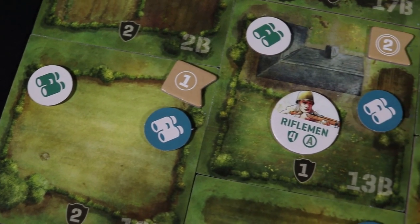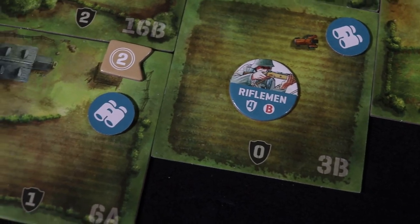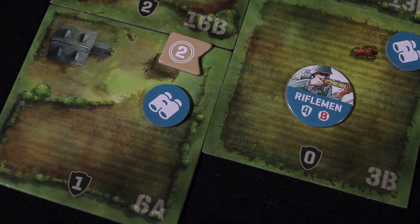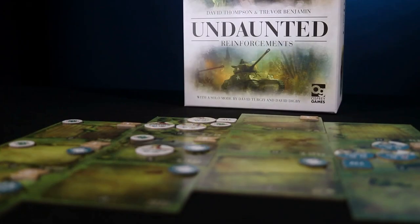13B is ruled out because of the presence of an enemy rifleman, so the tile with the highest value is chosen. That turns out to be tile 6A, which is now under bot control and two points are now earned. The card is now discarded. With all the cards having left the bot play area, the turn for the bot ends and a new round is started. And that is how the solo system works in Undaunted Reinforcements. You can now play any scenario solo in the Undaunted system.